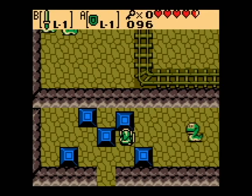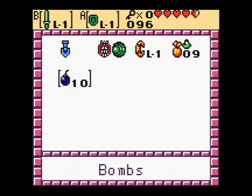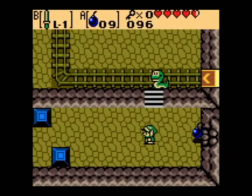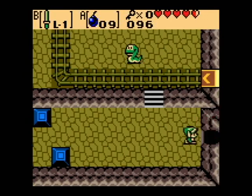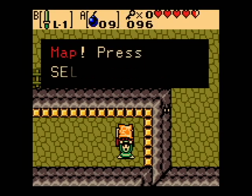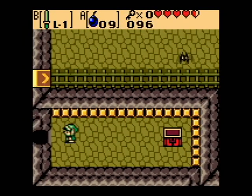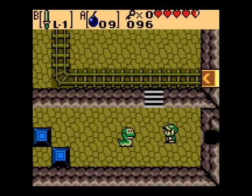So here we got ropes — they'll only rush you when you're in their line of sight. Let's blow up this wall over here. Yeah, see there's a chest right here — it's the map. I thought it was the compass, but I was wrong. So here we go through the Wing Dungeon.